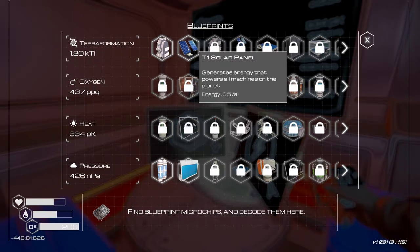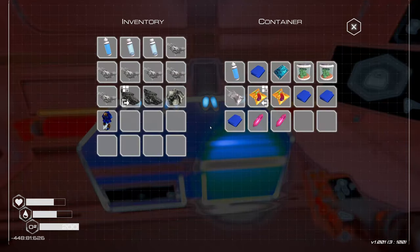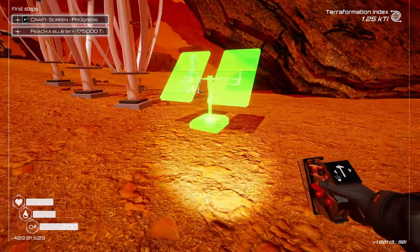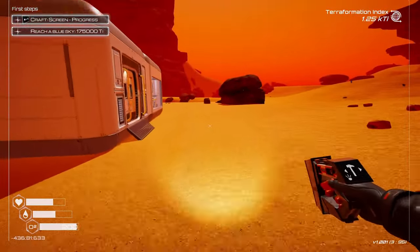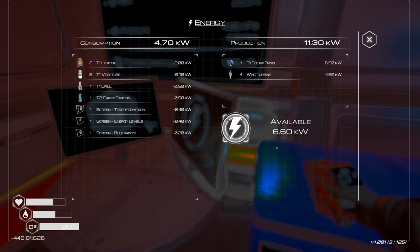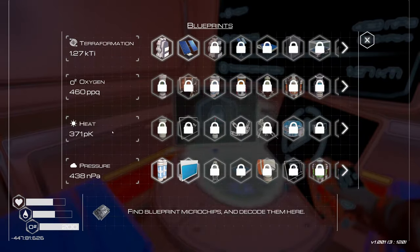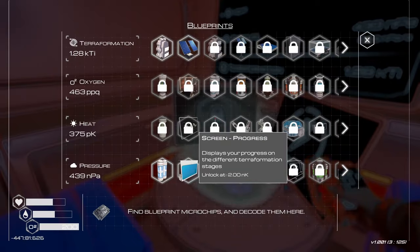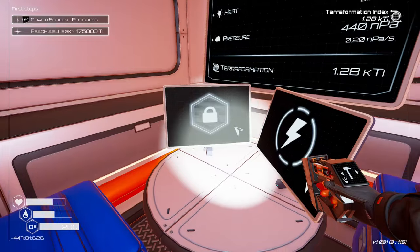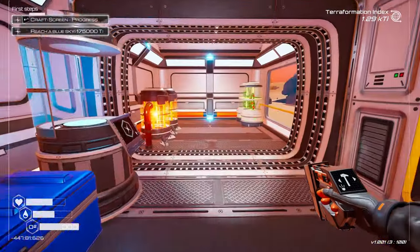We can build a solar power panel - let's try that. We need cobalt, which of course we don't have. We'll put it right over here. See if that did anything for our power. Yeah, we're at 6.6 now. Nice! We're at 370 - we need 500 PK. I don't know what 2NK is. Alright, well we're making progress.